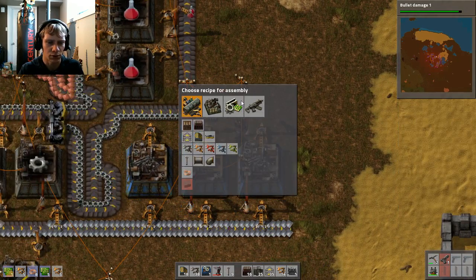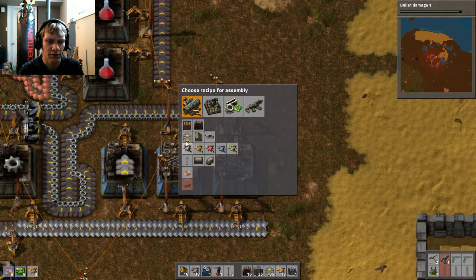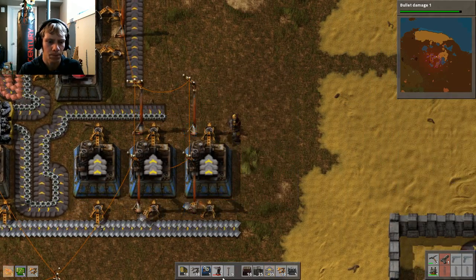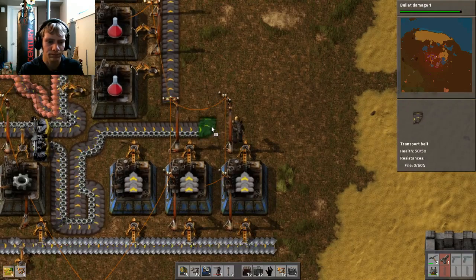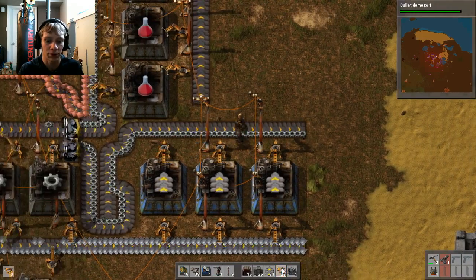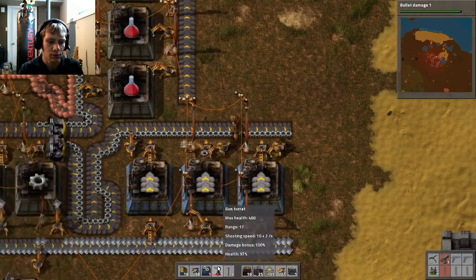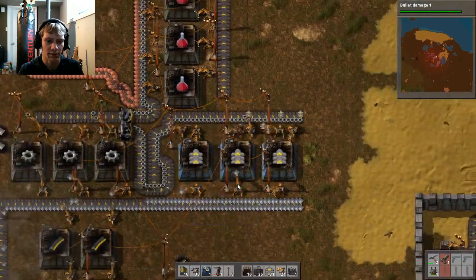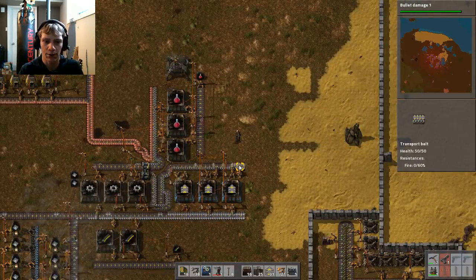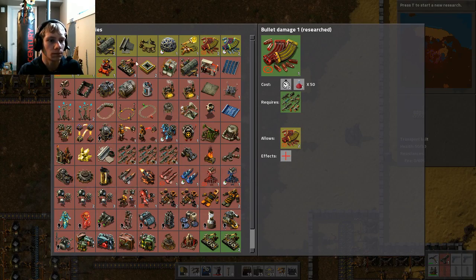And then we're going to set these to track. These are all input — no, that's output. We need input to grab the gears. My electrical system could probably use some work. Alright, so we have our transport belts doing good.